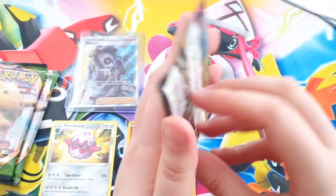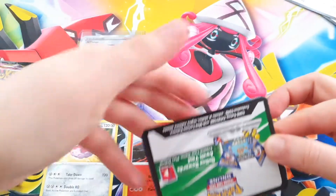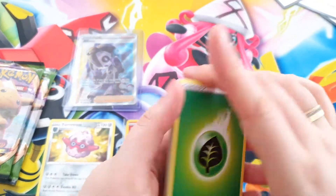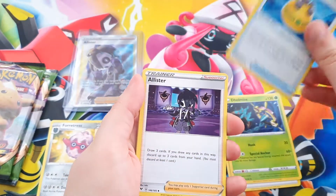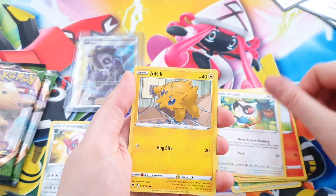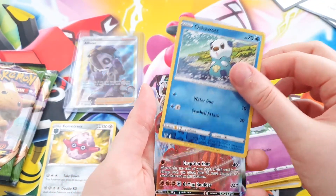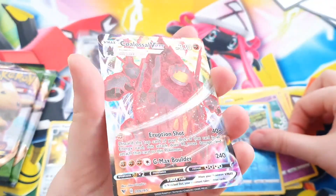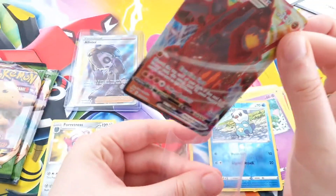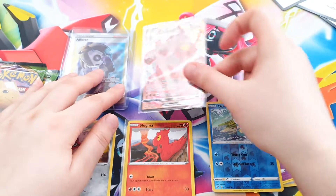Let's continue with pack number three. This one opened very easy. Let's see if there's something nice — I hope there is. The code — one, two, three, four. Energy, Delmice, Rocky Helmet, Alistair, Pujana, Charmander, Chatot, Joltik, a Katnip. As a Reverse Holo, an Oshawott. And as a Rare, a Coalossal VMAX! Very nice, look at that. It's a very nice one, very pretty. Let's sleeve this. That's a very nice pull. Let's put him next to Alistair.